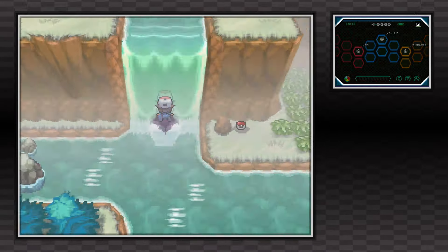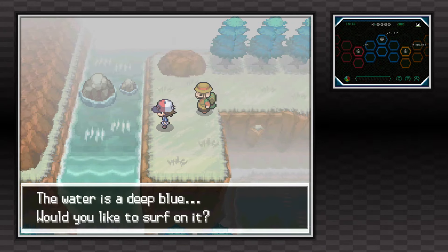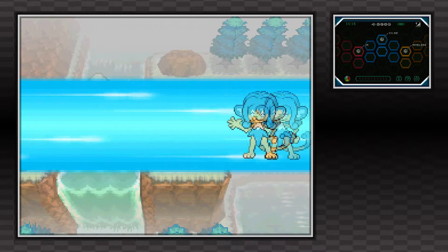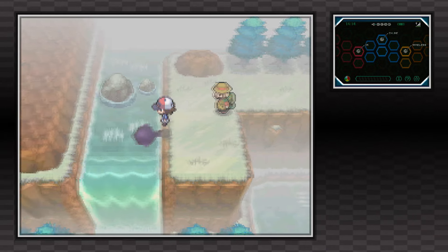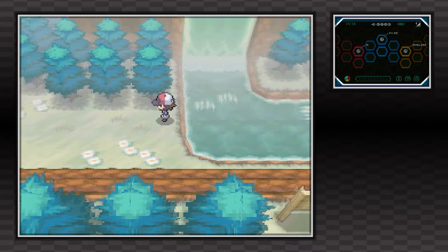Once you're up at the top here, go ahead and walk past this section and the hiker over here. You can surf into the same river but on the other side, and this time we're going to surf down the waterfall and you'll find an entrance to a very hidden location called the Abundant Shrine.